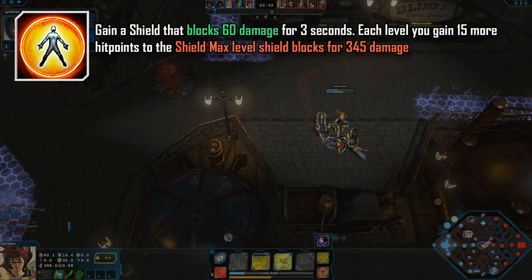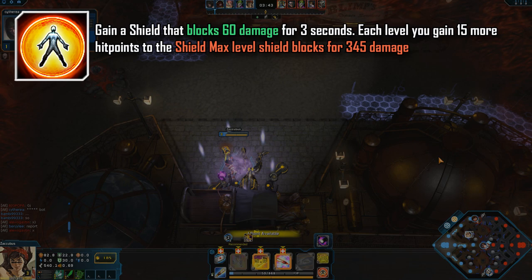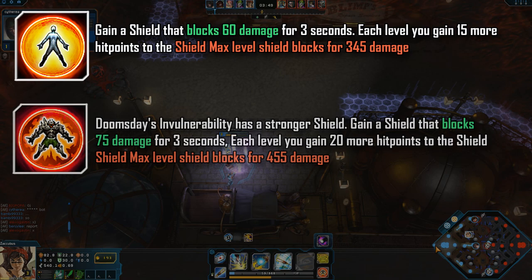There are three different types of invulnerability at the moment in Infinite Crisis. First off we have the standard shield that you see here. This blocks 60 damage for three seconds, and with each level that you level up you gain 15 more hit points towards that shield. Once you reach your max level you can block around 345 damage.